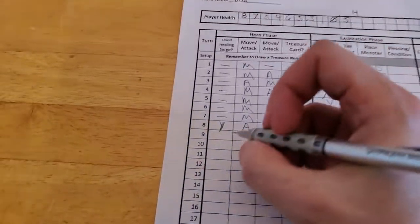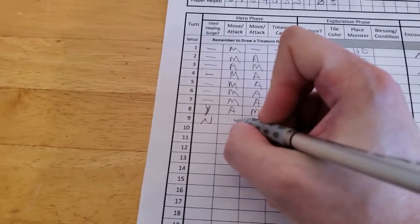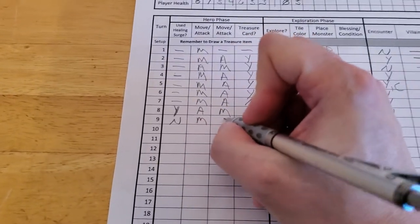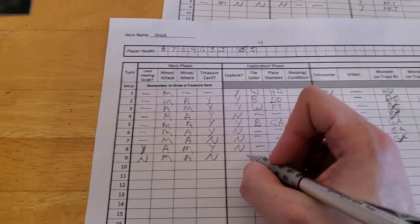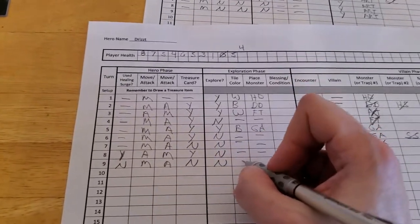That's it for Drizzt. Drizzt did not use a Surge this time. He moved, he attacked. No treasure, because he didn't kill anything. Wouldn't matter anyway, because once Artemis is dead the game's over. We're not exploring because we don't want to draw out new monsters.